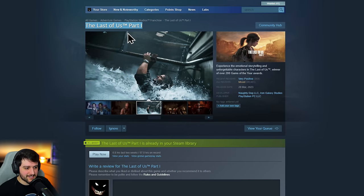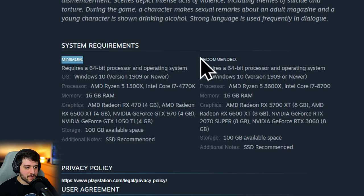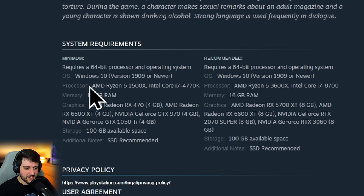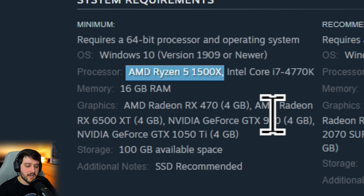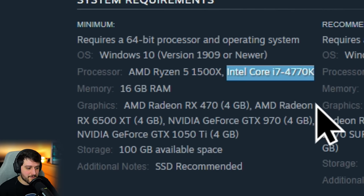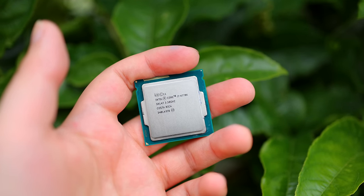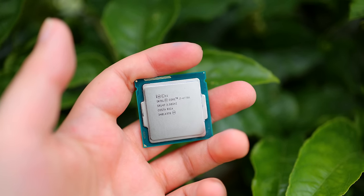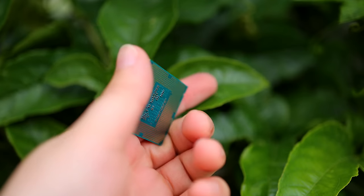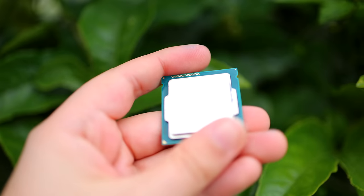We're here on The Last of Us Part 1's Steam page and scrolling down to the system requirements reveals the minimum and recommended requirements. For the minimum, it asks for the AMD Ryzen 5 1500X or an Intel Core i7-4770K. I am running the i7 in this video and it's gonna be very interesting to see how it performs because this game is actually pretty CPU intensive, and the i7 is 11 years old at this point.